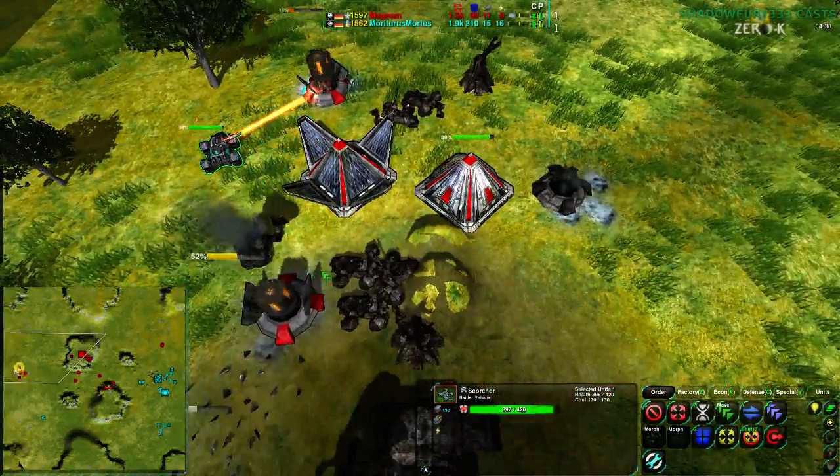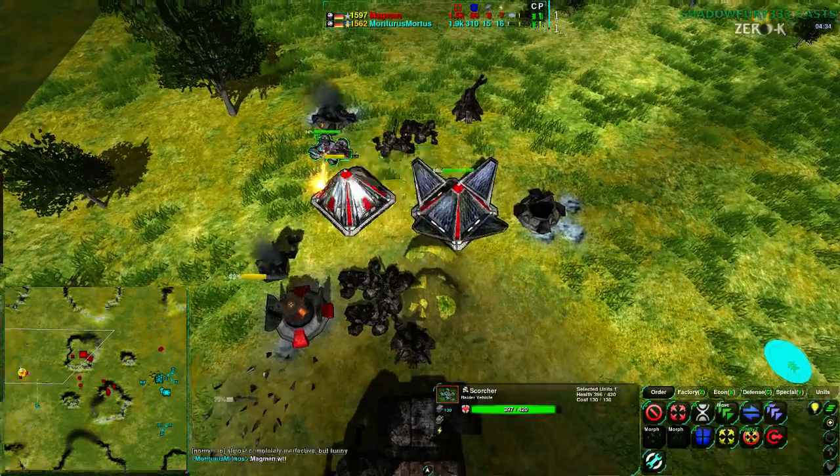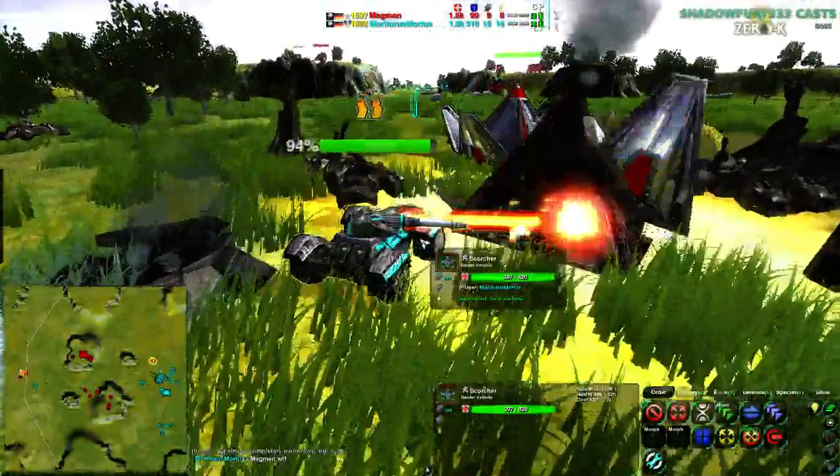The Convict goes down, and at this point Mortarus has the game. One Scorcher — this hero Scorcher — most valuable unit of the game, right here.